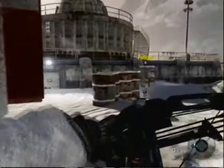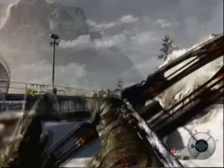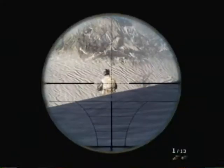Now, this is the only part where you can really screw up. Make sure you take out that guy first on the roof. If you don't, and you take out the guy walking outside by the truck, that guy on top will notice and alert everyone and you'll miss the achievement. So take out the guy on the roof, then that guy.